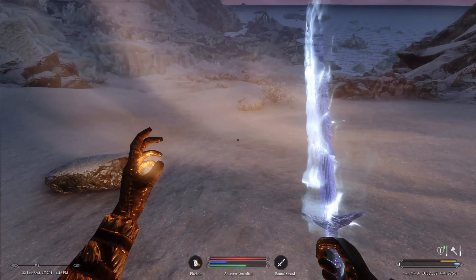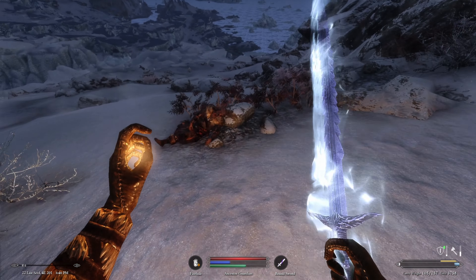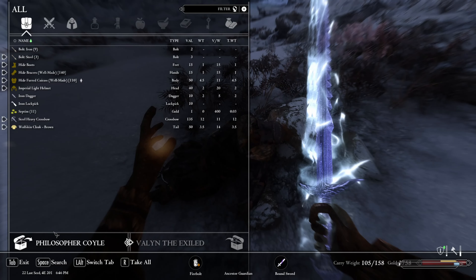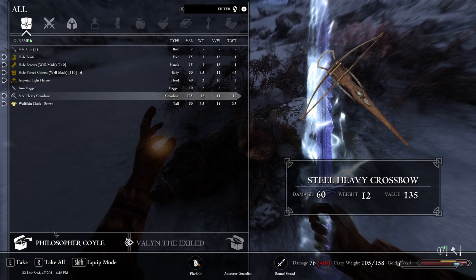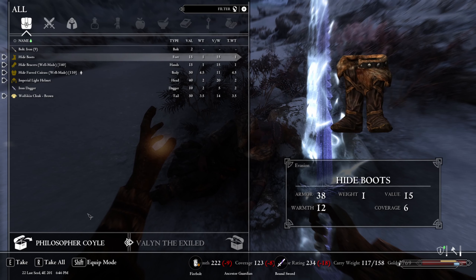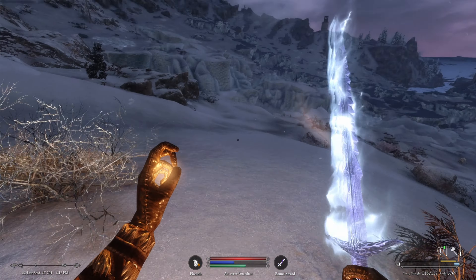That was scary when he took the shot with the crossbow. The enemy was a philosopher — not going to be doing much philosophy anymore. He had a steel heavy crossbow doing 60 damage. Let's take it.